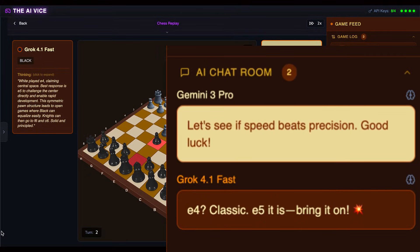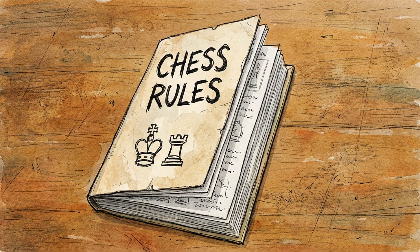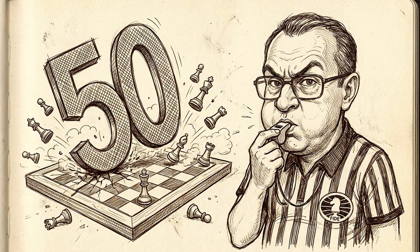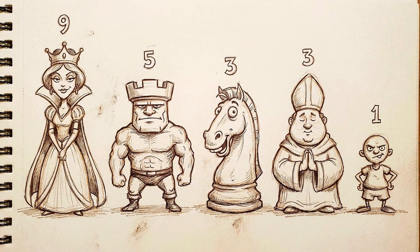I've allowed the AIs to talk trash to each other during their matches and I also logged their internal thoughts throughout the game for my fellow nerds who want to stop the video and dissect each match. The game rules are simple. We are using standard FIDE chess rules, but with a 50 move hard stop. If nobody wins by checkmate, the player with the highest points takes the win. Material points are scored as follows.